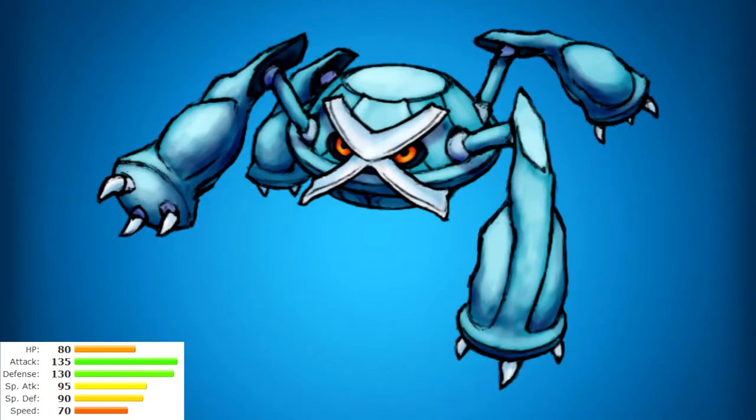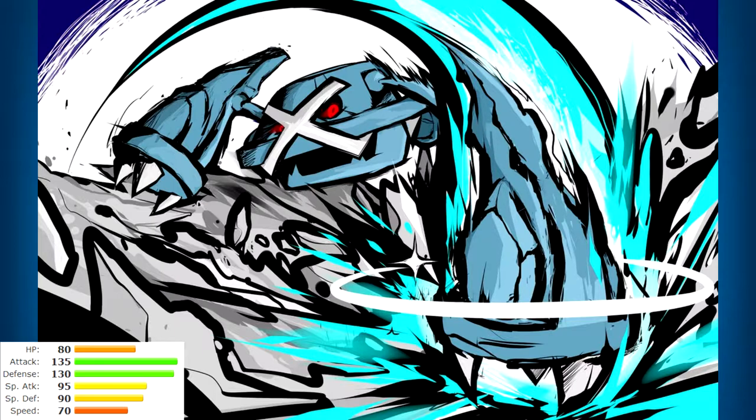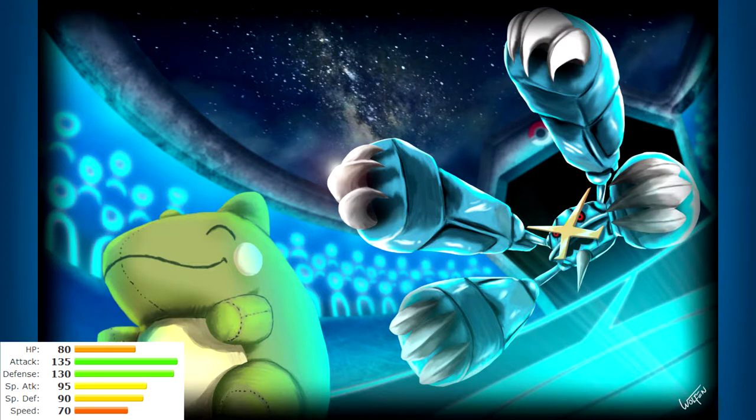Number 8: Metagross, the Steel and Psychic monster. It learns amazing moves — basically any physical moveset can hit everything at least neutrally. It learns Earthquake, Stone Edge, Zen Headbutt, and even priority moves like Bullet Punch. Metagross is a huge contender in OU and even has a Mega Evolution. Apparently it has four brains total, allowing it to do calculations faster than a supercomputer.